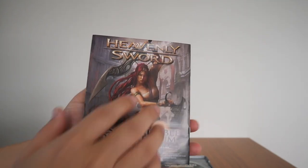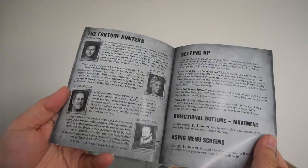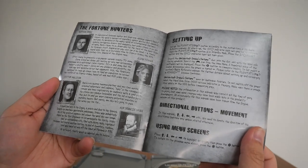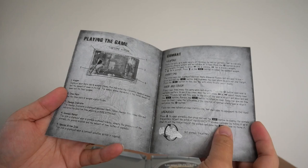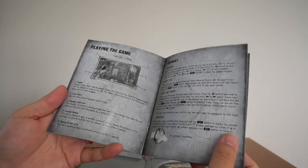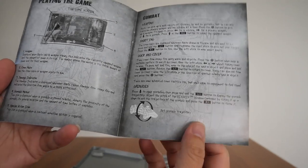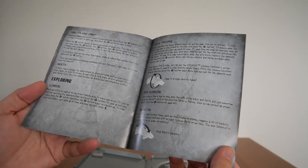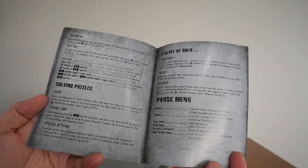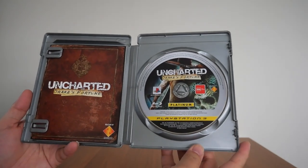We also get the booklet. There's an ad for Heavenly Sword at the back, also available on platinum. The book contains the usual — the Fortune Hunters: Nathan Drake, Elena Fisher, Victor Sullivan, and Sir Francis Drake. There's a setup page covering directional buttons, movement, menu screens, controllers, combat, weapons, grenades, and six-axis grenade trajectory. Also hand-to-hand combat, exploring, climbing, six-axis balancing, ledge reversals, rope swinging, swimming, jet skis, solving puzzles, and Drake's Tale. That is my copy of Uncharted Drake's Fortune for the PS3.